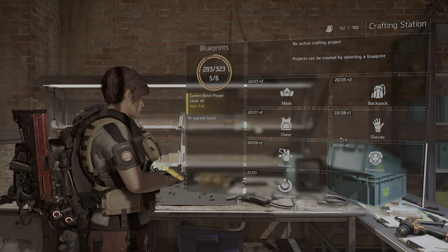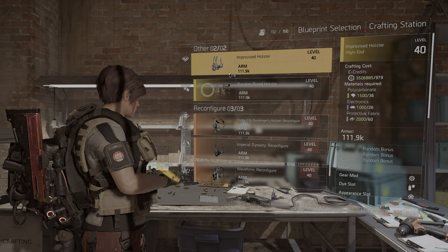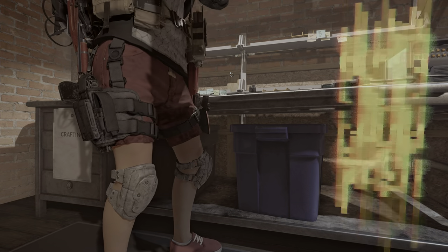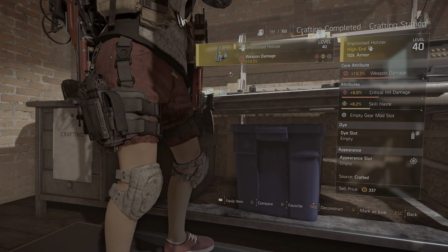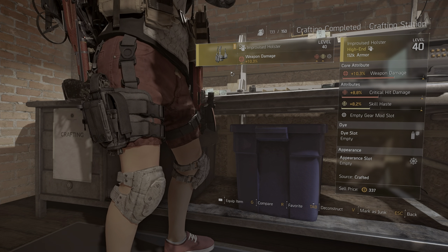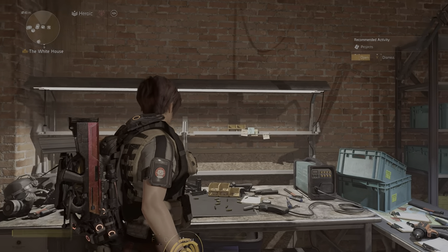This build is based on all improvised gear. If you don't know where to get improvised gear, a quick reminder: at the crafting station, the gloves, holster, and knee pads can be crafted as improvised gear. It usually comes out pretty badly rolled, so you'd have to re-roll skill haste and then spend a load of resources optimizing it. You need some that are good if not great, and you need one in all three slots ideally.